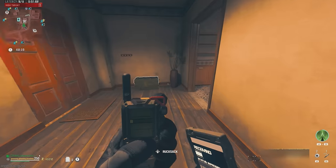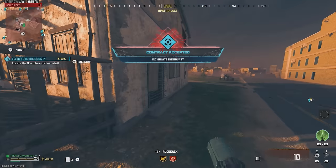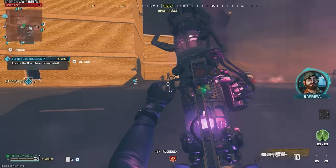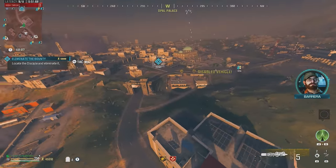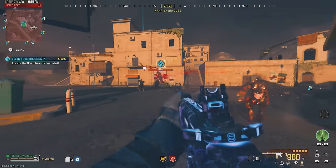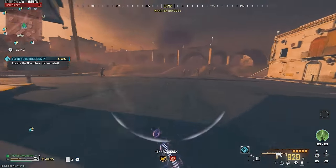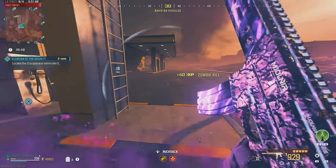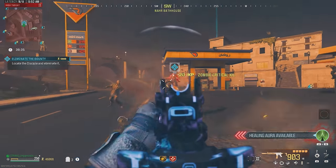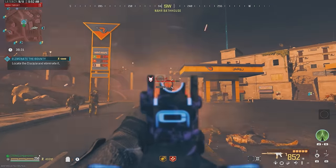We do have this bounty contract right here. Let's see what target it gives us — and we got a Disciple. Hopefully the lag ends up stopping. Start hitting a few shots on him, did a fair amount of damage already. We haven't even broken his armor yet — there we go, now we broke his armor. Now we can start doing some critical damage to him. These lag spikes — this is turning into a challenge video, I swear.